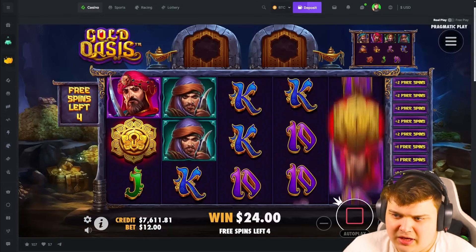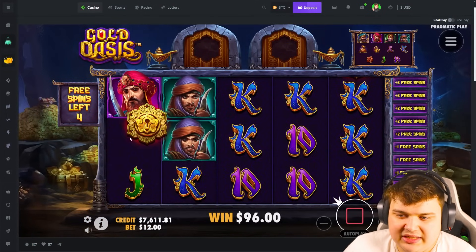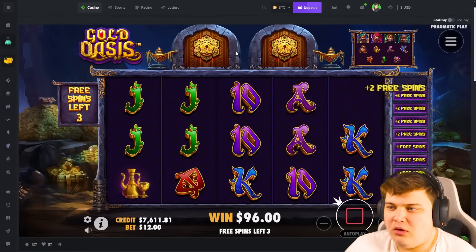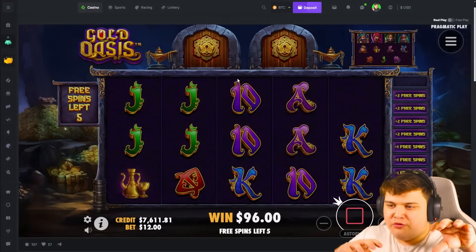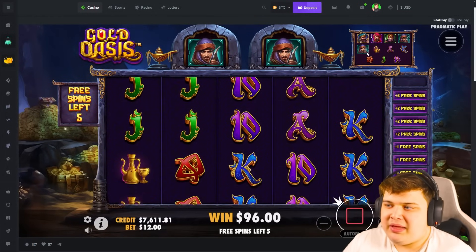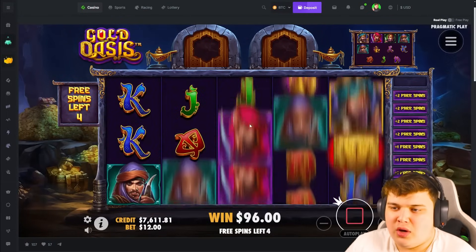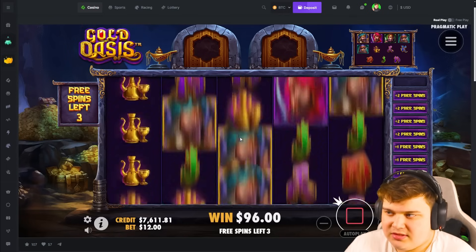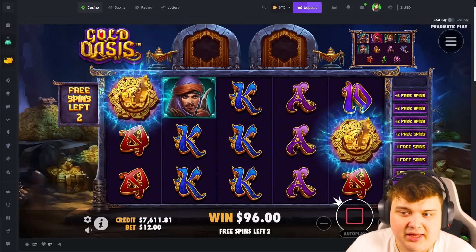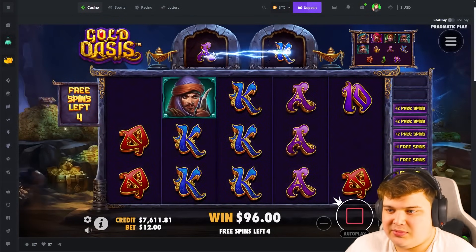This game is super simple. We need these golden keys - when we get two keys, the better symbol takes place of the worst symbol. So the blue guy takes the place of the gold bag, and now there's two gold bags. For all the slots that the gold bag would be, now there's a blue guy, so it's easy to connect. And we get another two free spins because we got two keys.